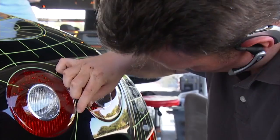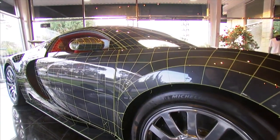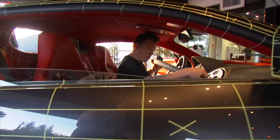Each method of acquiring reference for a car has different advantages and disadvantages. Scanning is nice because we know it's correct — we know the shape is accurate, and the manufacturer that we have to approve it with knows the shape is accurate. When we scan a car, we're getting data on the inside and the outside accurate to 12 thousandths of an inch of every surface that we capture.